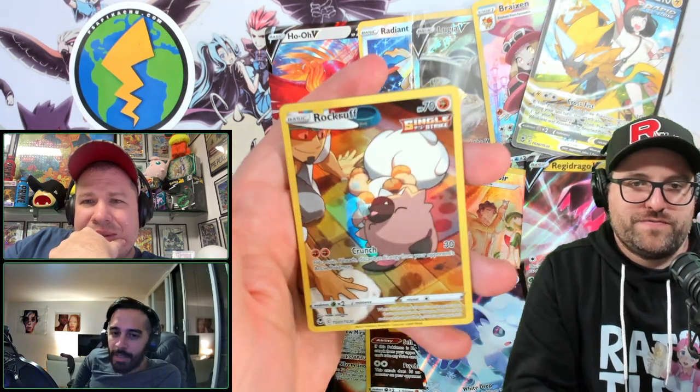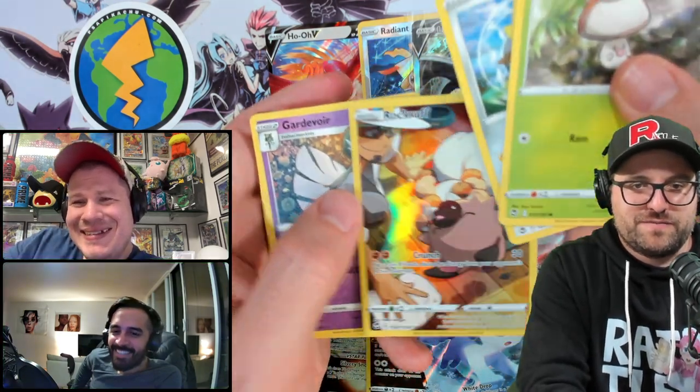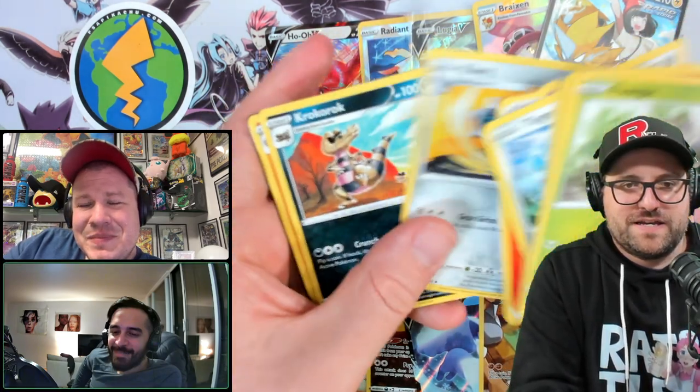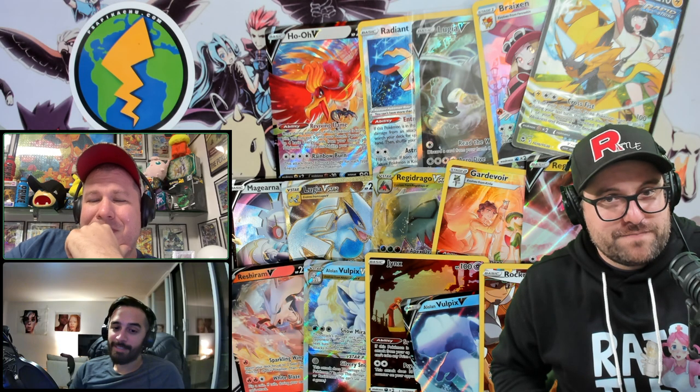Hawlucha, Togedemaru. We finally got the Rock Ruff! Oh my God, I opened a lot of packs to get one of these — did not want to show up. We got Professor Kukui and his Rock Ruff. We'll have to save that special box for someone else that has all three. We're going to settle for the Lugia gold and the Rock Ruff that I really needed, and the Zero Aura I needed. That was an all-around good box. Thanks for tuning in. PSAPikachu.com. Join the Discord. See you next time!